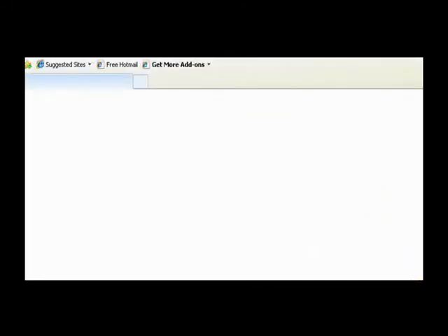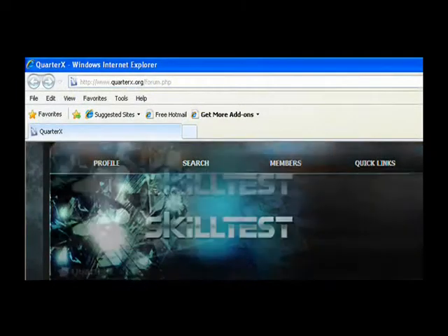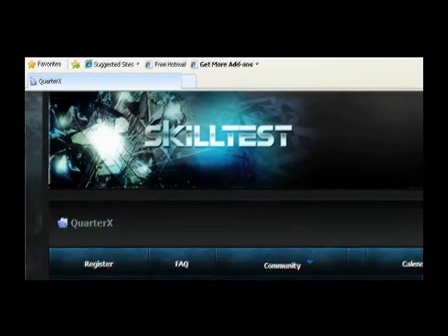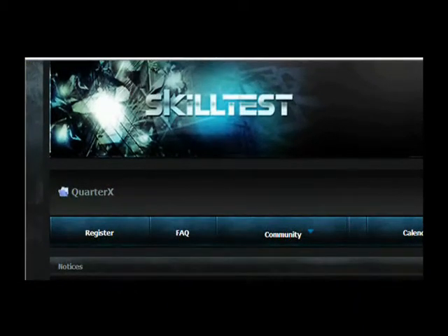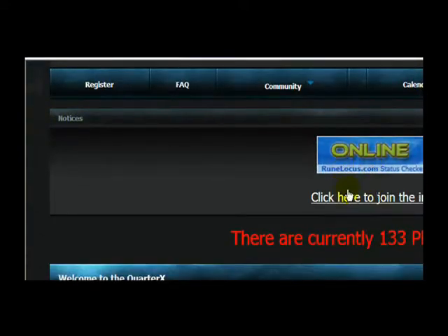If you want to go to the forums, and if you have an account, that's what you have to do. Once you've gone there, it will pop up and you can see the URL. Once the forums are up, it's really simple. Just scroll down. We have runelocus.com, which shows us the status of our server — if it's online, our server is online; if it's offline, our server is offline.